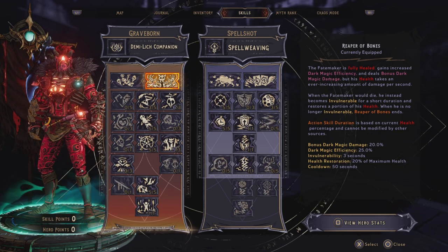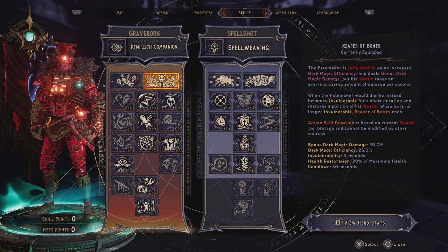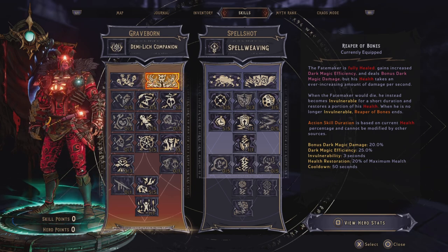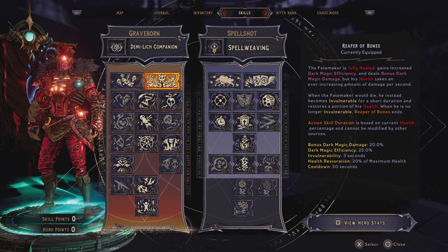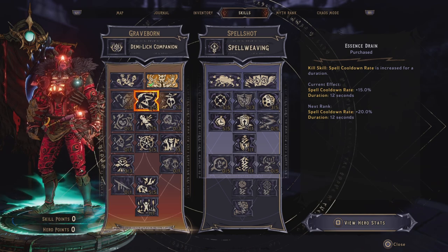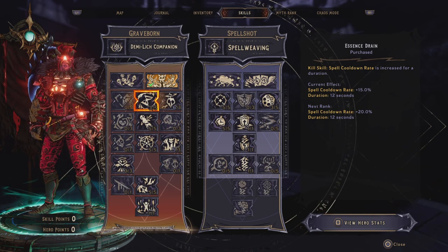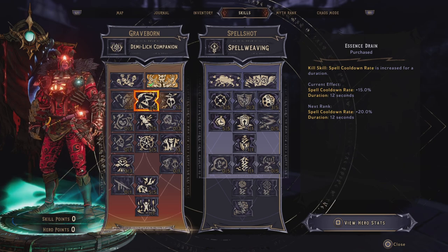And since we only deal dark magic damage in this build, and we also have some dark magic efficiency, we are going to be able to have this action skill up as long as we can do damage. For the Greyborn skill tree we want to start out with Essence Drain, and we want to put 3 points in here. This is a kill skill that reduces our spell cooldown rate by 15%.